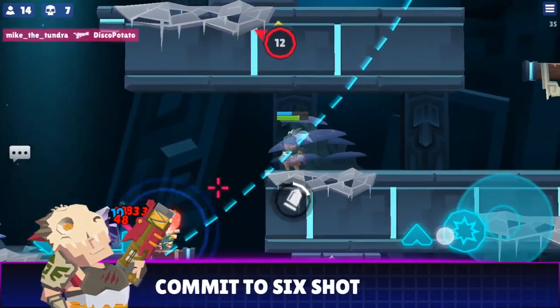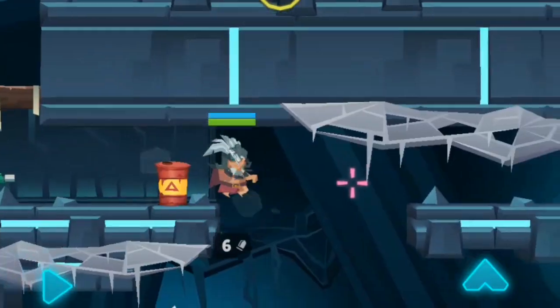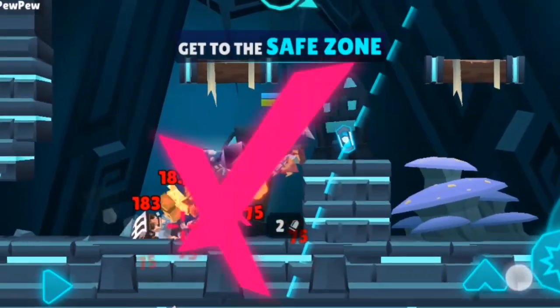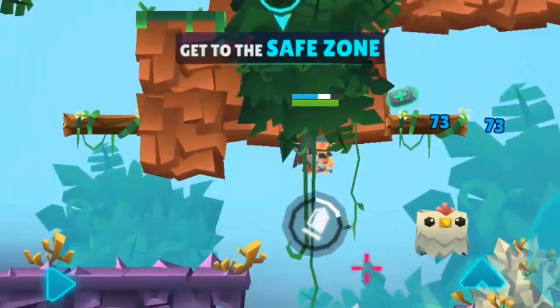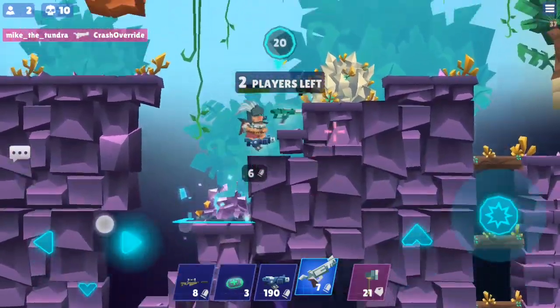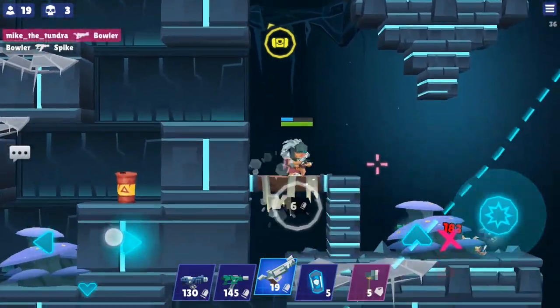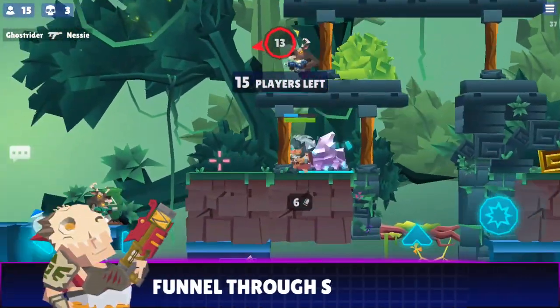Commit to 6 shots. The first bullet fired will always travel horizontally and is difficult to hit vertically moving targets. Commit to your 6-shot magazine to give yourself time to aim and prepare for the slower reload speeds at lower weapon levels.